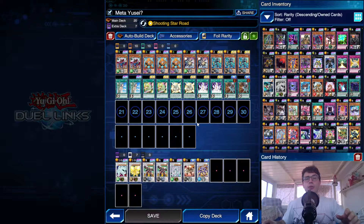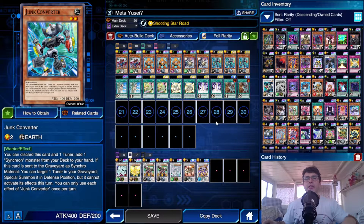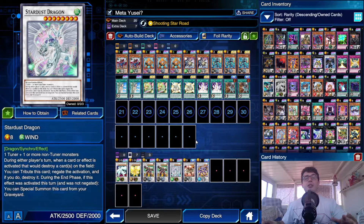So here we are with Yusei Fudo and his skill, Shooting Star Road. Just quickly for those who don't remember — you need to play at least eight among Junk monsters and Synchron tuners to activate this skill, and you also need to play four monsters in your extra deck that must be Junk Synchron or Stardust. Otherwise the skill won't activate. If you fulfill the requirements, you begin the duel with Junk Converter in the grave.